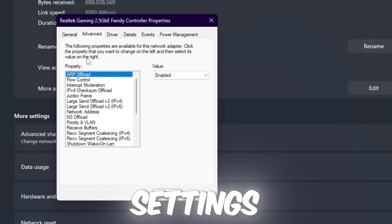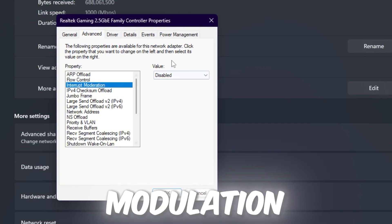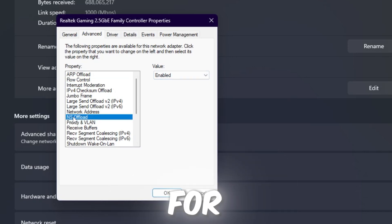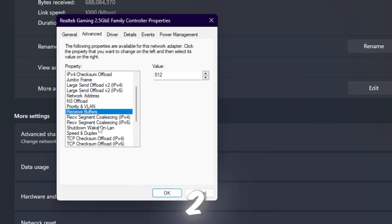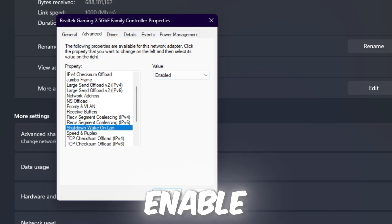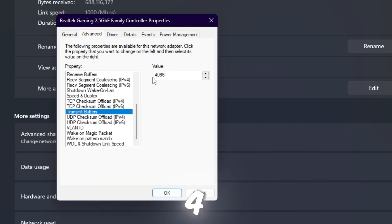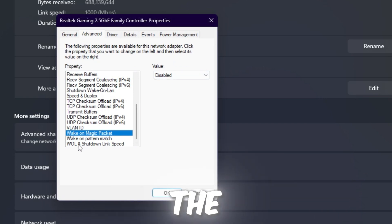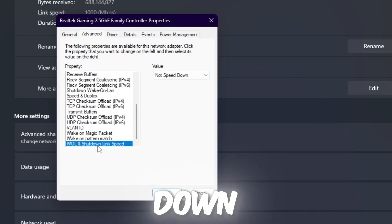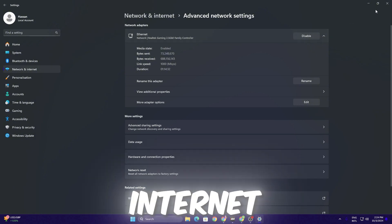Open the Advanced tab and apply these settings: ARP Offload — Enable; Flow Control — Disable; Interrupt Moderation — Disable; NS Offload — Enable; Receive Buffer — 512; Shutdown Wake on LAN — Enable; Speed — Auto Negotiation; Transmit Buffer — 4096; Wake on Magic Packet — Disable; WoL and Shutdown Link Speed — No Speed Down. Hit OK — your internet may drop for a few seconds then reconnect.